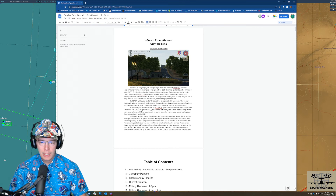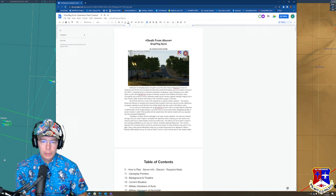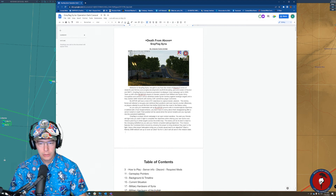The enemy will do its best to react to the changing battlefield as you and your friends complete tasks and objectives. This mission features the combined arms module, allowing the player to bring whatever they want to fight. Have a few player helicopters bring you a mortar squad next to an objective? Want a friendly SAM network set up to cover an area? Go for it — and it will all save in the mission state.